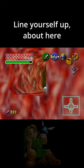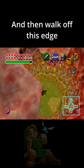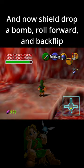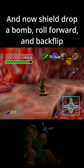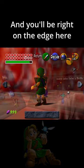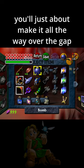Line yourself up about here, and then walk off this edge. Then you want to jump slash, and now shield drop a bomb, roll forward and backflip. You'll be right on the edge here, and when you make a flip, you'll just about make it all the way over the gap.